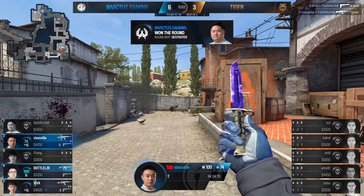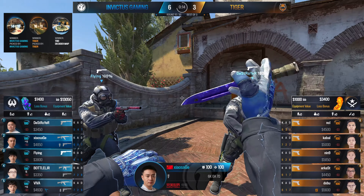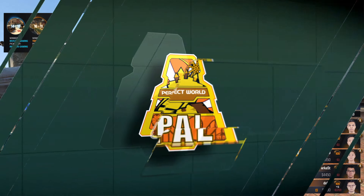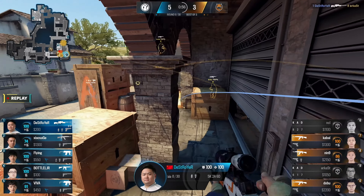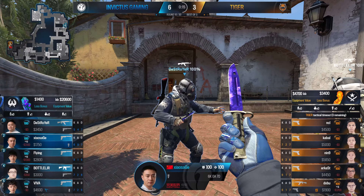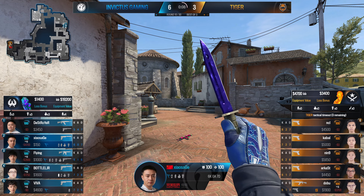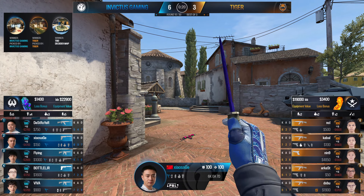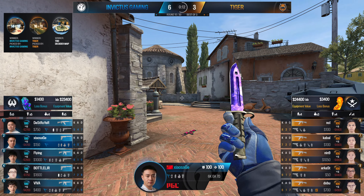I feel like at this point Tiger should be winning. The last two rounds have been ones I don't really understand how they lose — they pushed into a site with two men on it and somehow Destroyer manages to survive without getting overwhelmed for a very long time. It takes ages to kill Flying, and even though he didn't get a kill, he did enough just by staying alive. By that point Viva has rotated in and they completely whiff on him as well. This is not what we want to be seeing from Tiger — even just on an individual basis. The fact is they land the shots there and that's a very easy round. Instead, a few whiffs here and there and Invictus have a stronger lead.